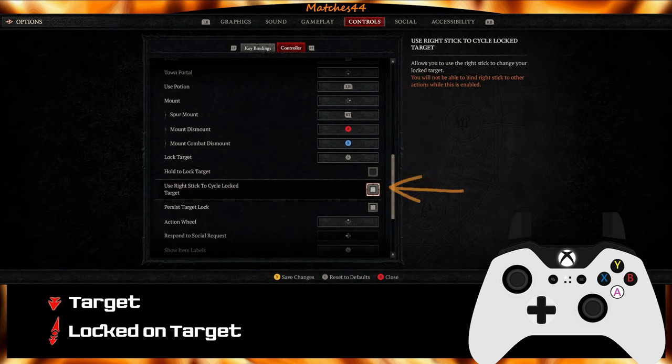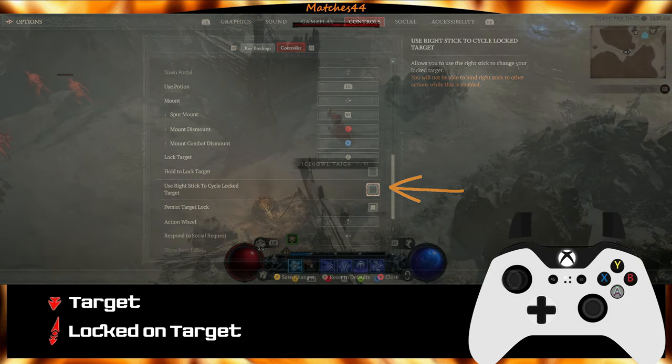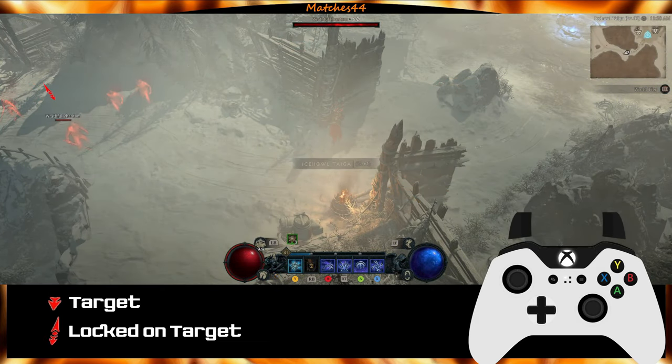The right stick to cycle lock target option: when this is unchecked, you will not be able to change targets with the right stick. The right analog will select targets based on what you are facing.